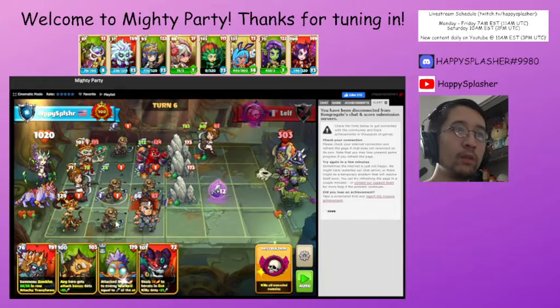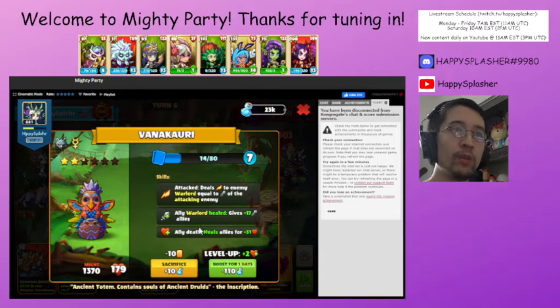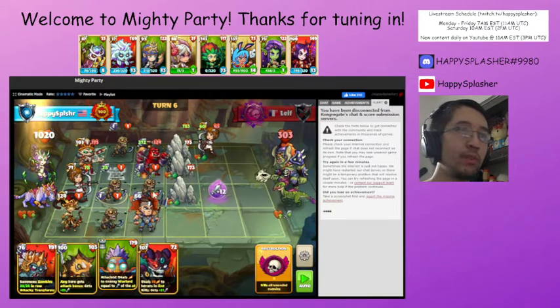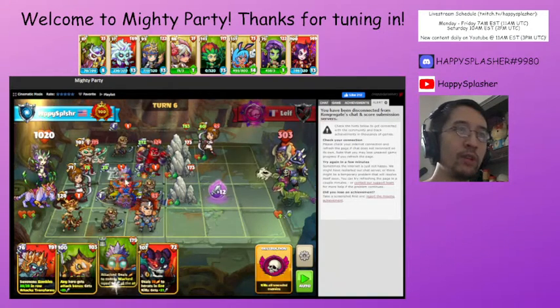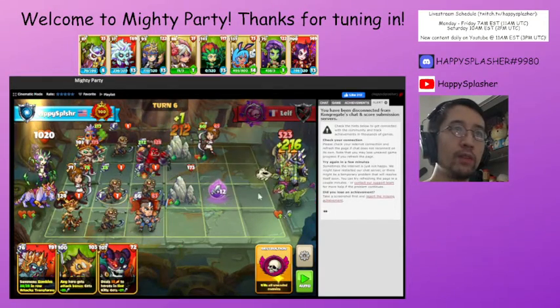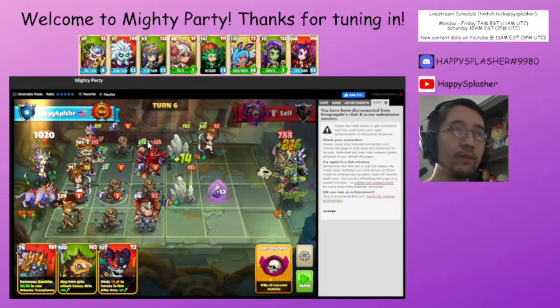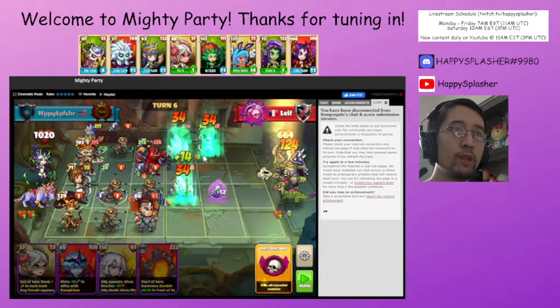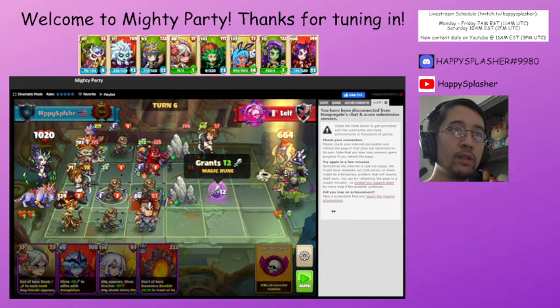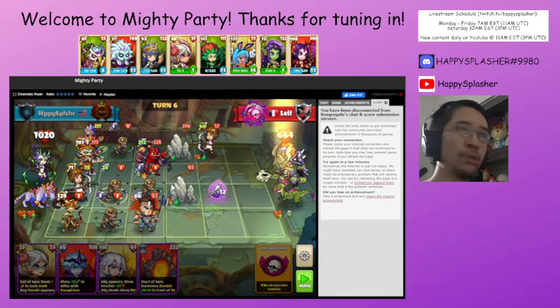We're going to be summoning this totem — whenever one of our units dies, it will give an attack boost to our other units. This unit is going to die straight from combat, so we'll put this over here. We're getting a little bit of health back, which is fine. This unit here is healing their units whenever we attack their warlord — that's why this stone went back to full health.